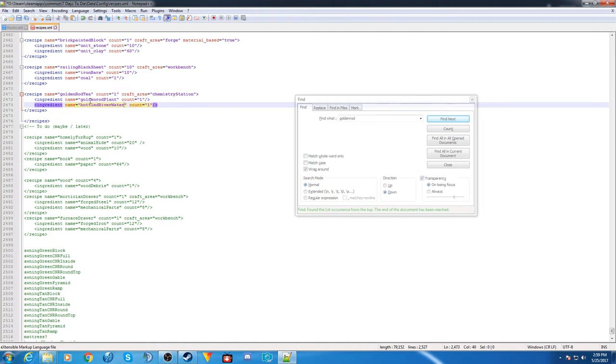Other recipes made in the chemistry station tend to take fewer ingredients. So let's say for every three goldenrod teas, you need one goldenrod plant and three murky waters — the goldenrod plant would be concentrated in the chemistry station. Change the count to three. Save, and then we'll test the recipe in the game.